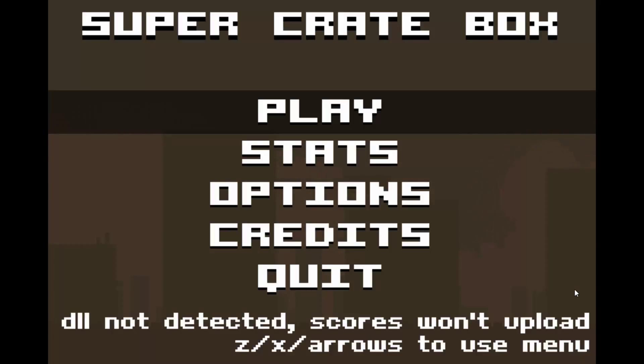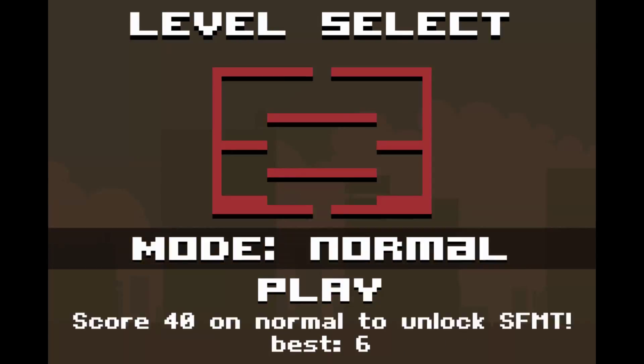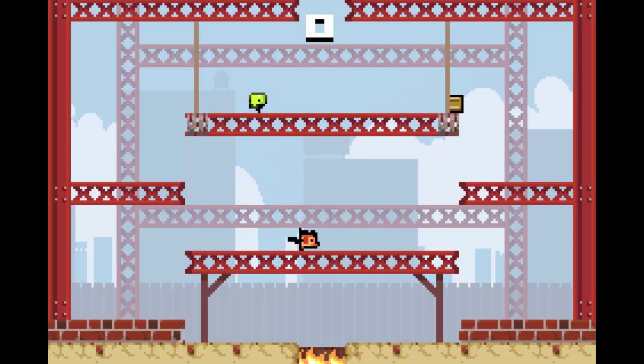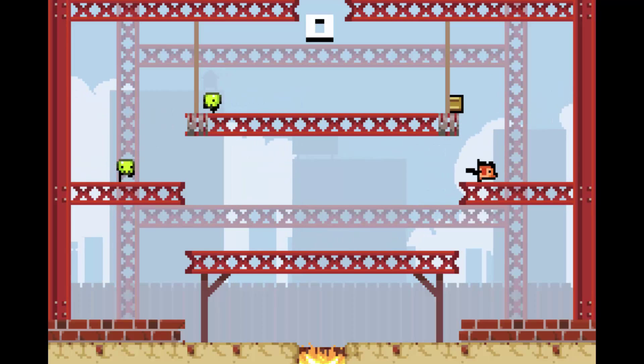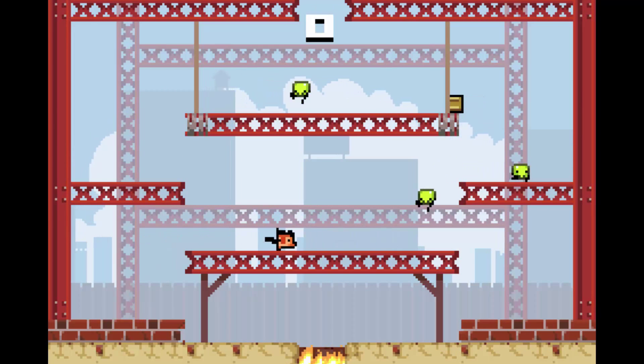If you don't know, Super Crate Box is a popular indie game developed by Vlambeer, and it's a simple platformer that uses crates which give you new weapons as the mechanic. As you can see here, you can choose different modes, there's a little player, a weapon system, and enemies that come from the top.